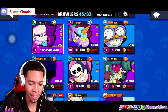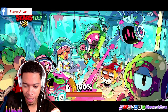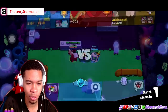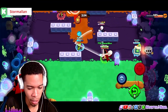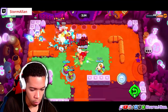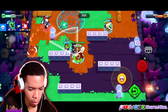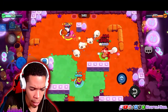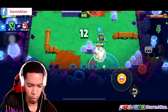Let's go Frank, baby! Let's see how Frank does in this mode. She knows who the CEO, the money maker, Storm Allen is. I just wasted my gadget — stupid! Come on, let me get El Primo — don't run, homie. There we go — this guy knows what's up. Give me that ball, come on!